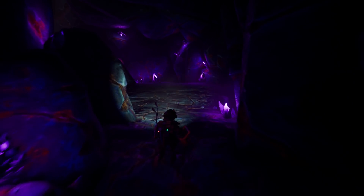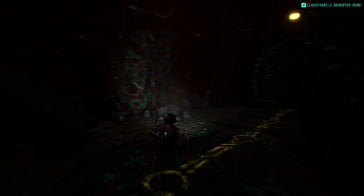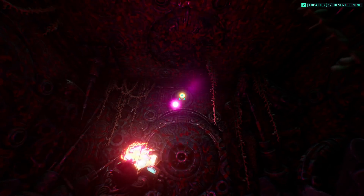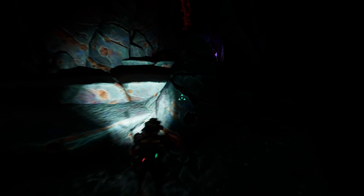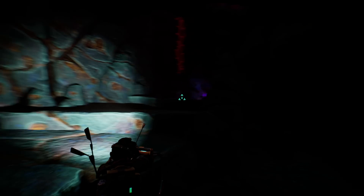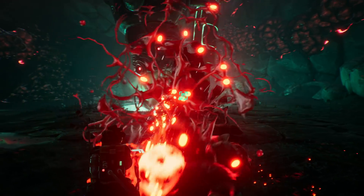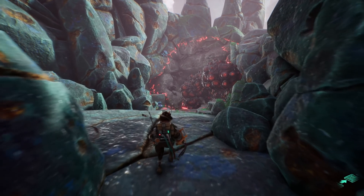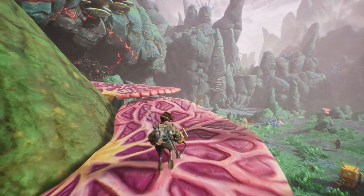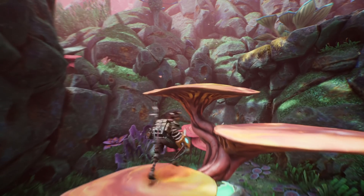The game's cave areas serve as an equally compelling showcase for the visual design. The Gunk isn't afraid to put you in some very dark areas, lit by sharp points of light or by the player's headlamp, which itself casts shadows. Light bounces beautifully through these spaces as you traverse them. These visuals are coupled with very effective temporal anti-aliasing that leaves the game more or less free of any shimmer, although this does come with some softness.